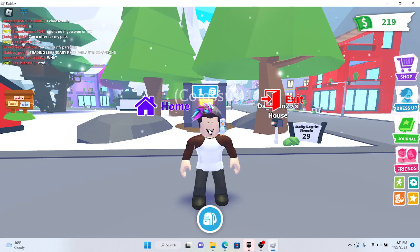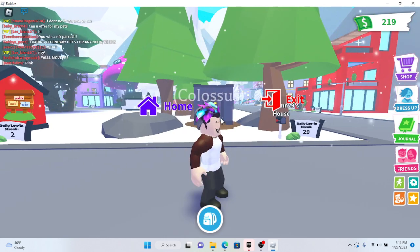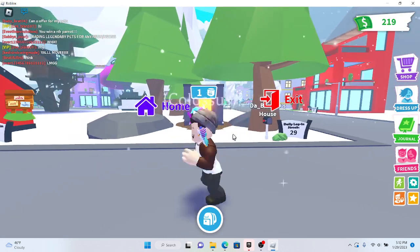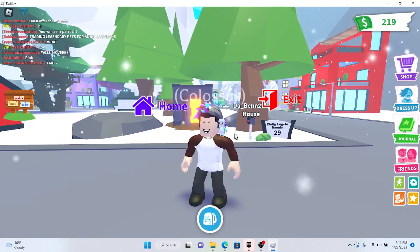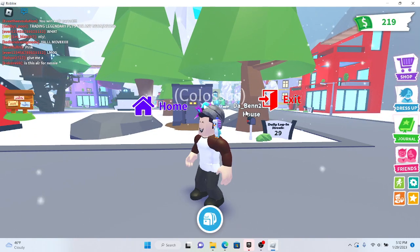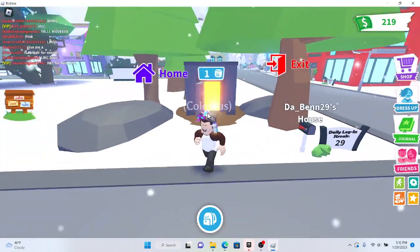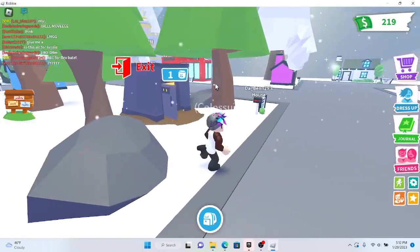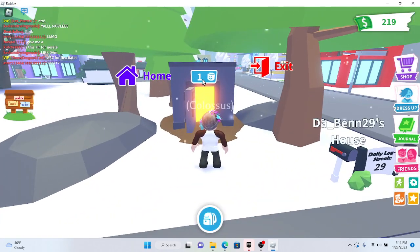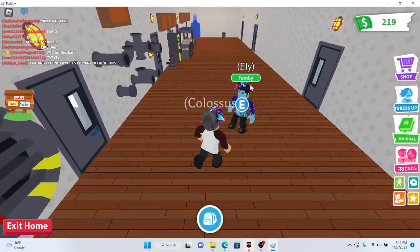Hello guys, welcome back to another video. Today we're back in Adopt Me — yesterday we went over the new bunker and stuff, but we didn't really look at it that much, so we're gonna go over it a little bit more. I'm currently at my friend's house and heading inside. This is the bunker outside — it has a couple of rocks, like a zombie apocalypse bunker. Here's my friend Eli!